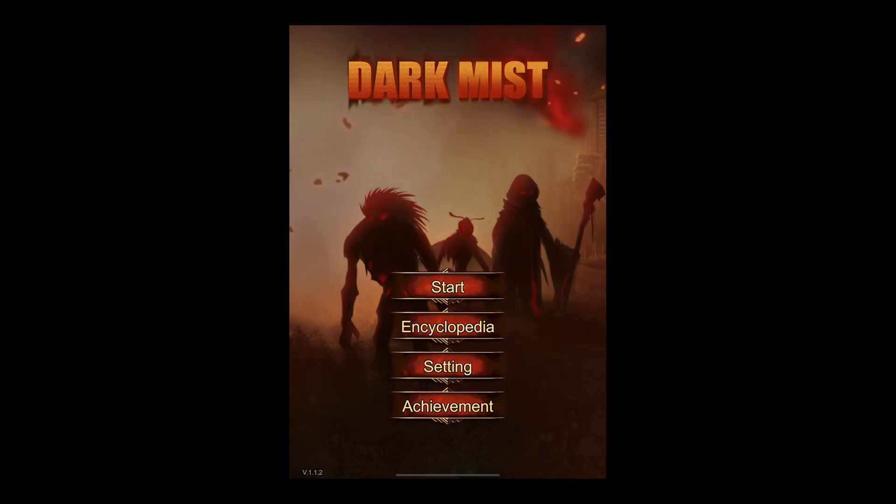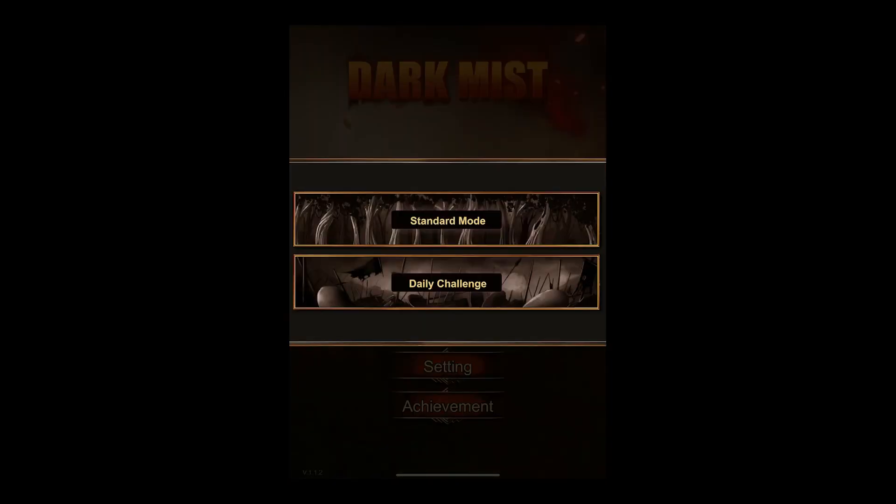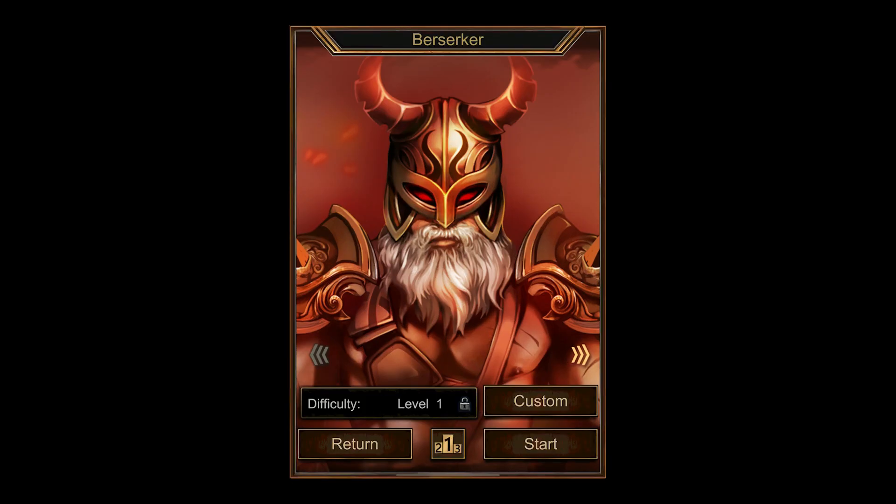Hello, dear viewer, and welcome to this Let's Try of Dark Mist on iOS. It's $3.99 in the App Store right now — I believe I got it on sale a while ago. It's a roguelike deck builder with waves of enemies. As you lose health, you lose access to your cards, and you just keep going as long as you can. Let's try the standard mode for now.